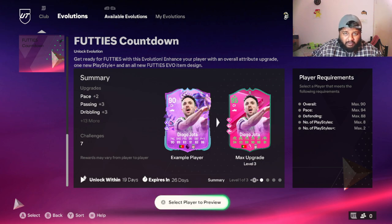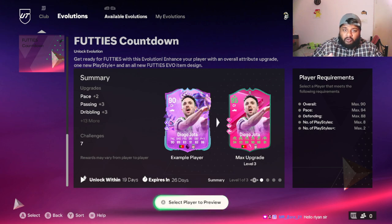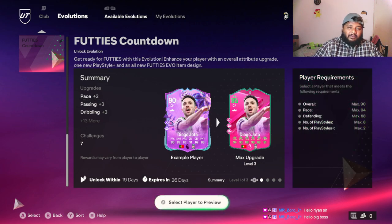In this evolution I'll give you the gist of it upfront so you know whether you want to do this or not. I feel like everybody should do this — it's a free evolution, everybody can do it, so you can capitalize even if it's only a 95 rated max overall. The attributes on paper and when you use the player in game might differ and it'll be a big win for you. Don't sleep on evolutions — check what's available and complete what's best for you. It's surprisingly not very time consuming.